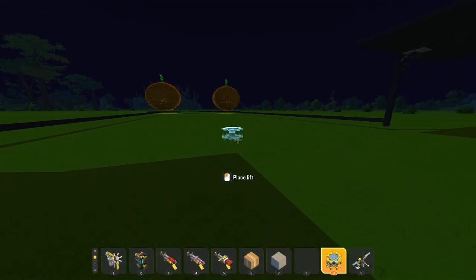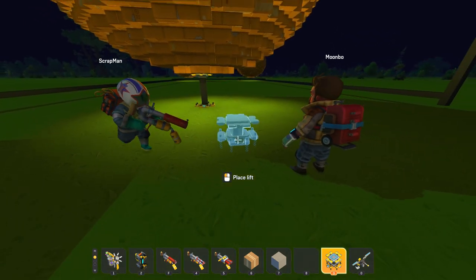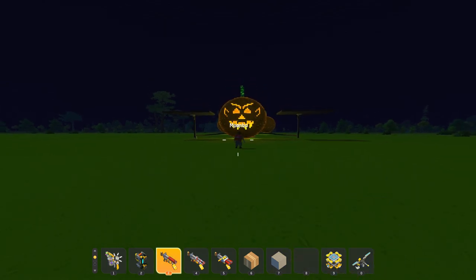Alright gents, are you ready to see my pumpkin? Let's see it! Here is my carved pumpkin. It's kind of like a little elf — I was going for an evil elf. So you've got the pointy elf ears, a little bit of mouth detail with teeth, and some triangular eyes with angry eyebrows.